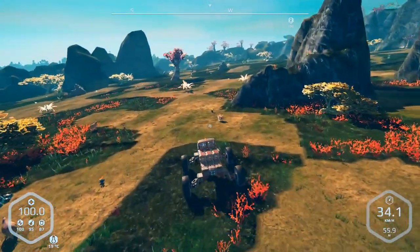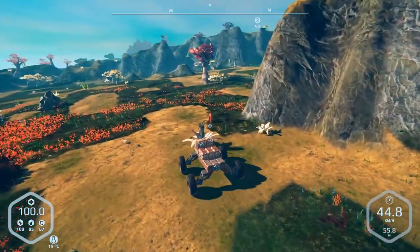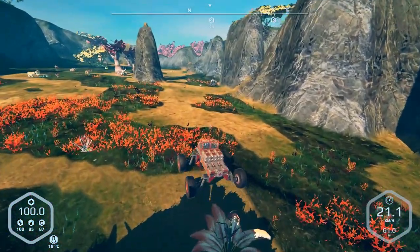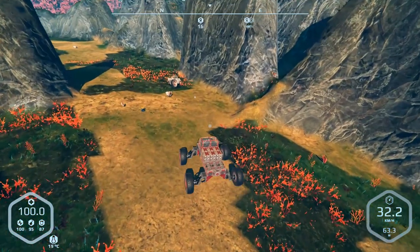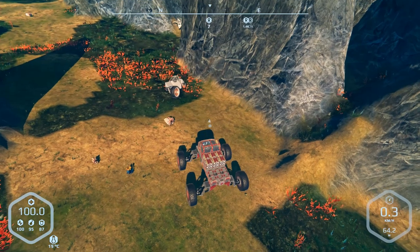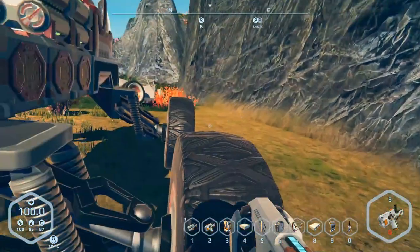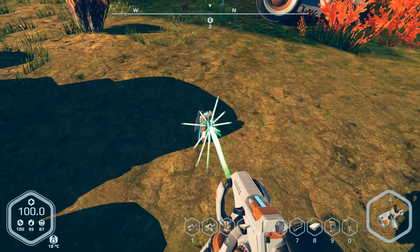Anyway, we are just around the bend here. Let's see what kind of goodies we can find. There's the beacon. Oh, there's what's left of it. Can I actually scan from inside? No, I don't know why that even shows up. But anyway, let us scan this. I don't think there's anything there that's even worth scanning.